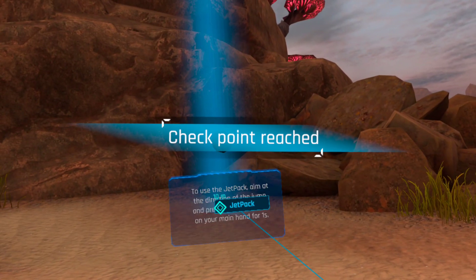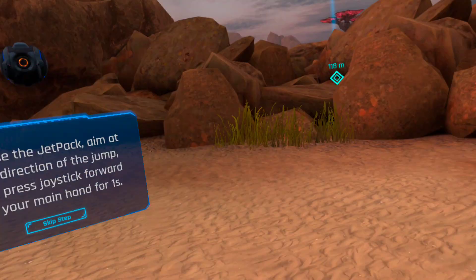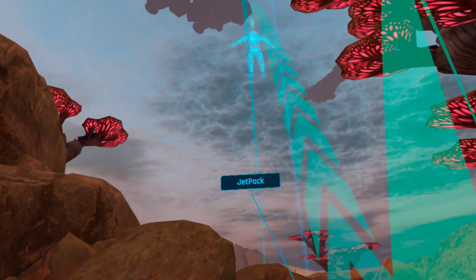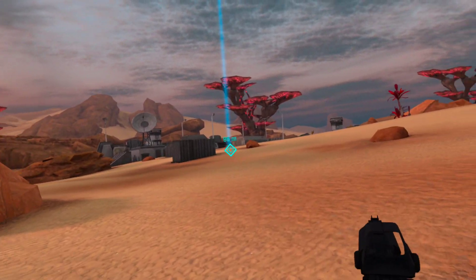You have a jetpack on your back that allows you to jump and glide across the map. To use the jetpack, aim at the direction of the jump and press joystick forward on your main hand for one second. You can open and close your arms to control lift. Good job, we are almost at the base.